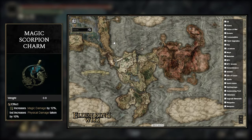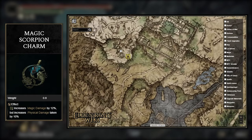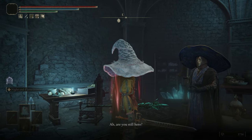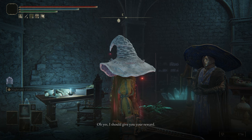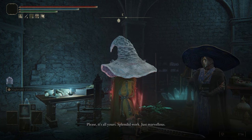Finally, for the Magic Scorpion Charm, you're going to have to give Preceptor Selvius the Amber Starlight after he tells you about his scheme. I'd recommend watching a full video on how to get this because it can be a bit tricky — if you end up giving Ranni the Fingerslayer Blade, he dies and you get locked out of getting it. Just watch a quick video on it and you'll be good.